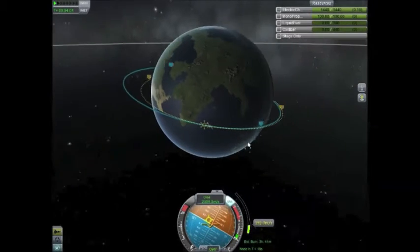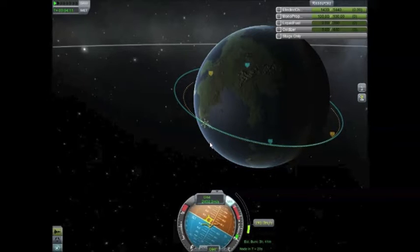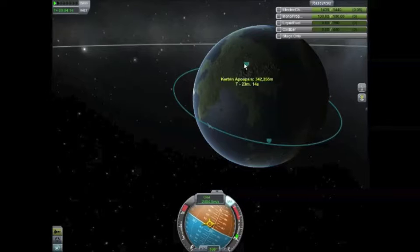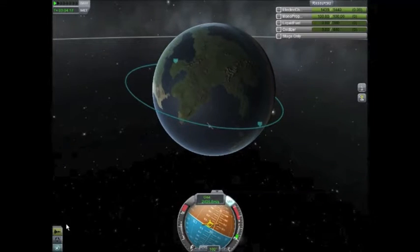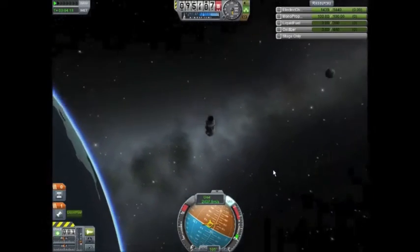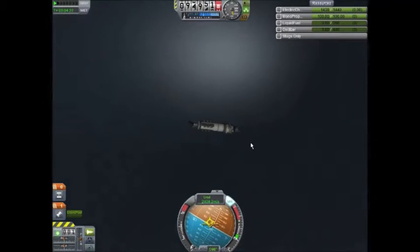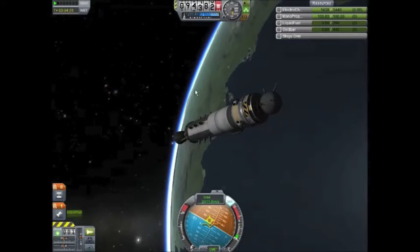And now I'm out of fuel. So what I have is what I got — you run what you brung. I'm at a 77 by 342 kilometer orbit, which is not circular by any means, but it should not fall back into the atmosphere, which is the most important thing for a satellite, otherwise it just becomes debris.